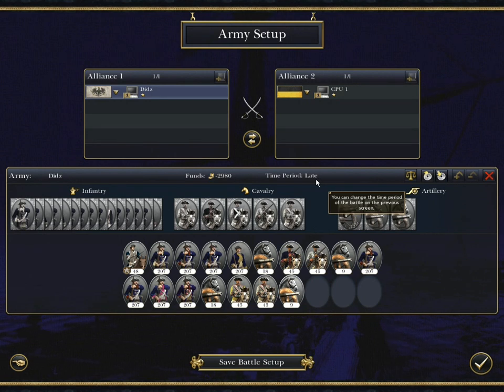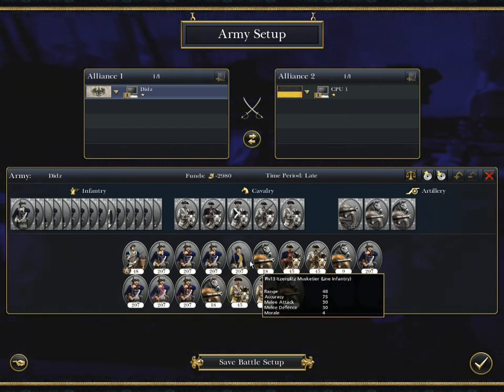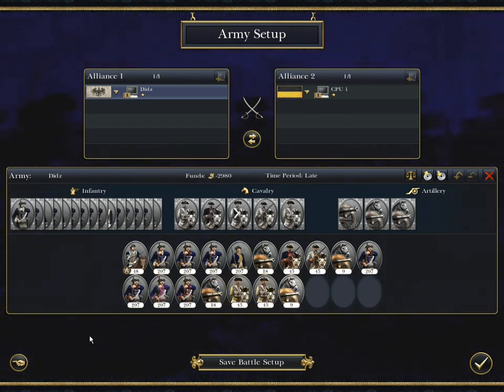Kornitz has recommended that we choose the late period when testing this mod, so I've set that up, and that we stick to playing either Prussia or Austria as he's tailored the mod to handle those two armies correctly. So I've chosen to play Prussia in this instance against an Austrian army.